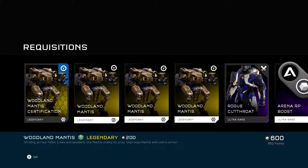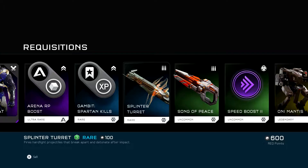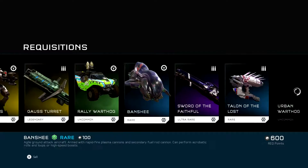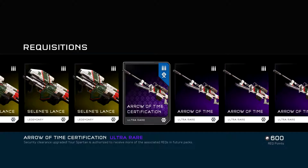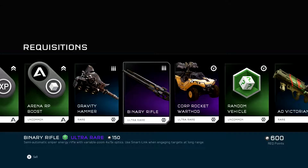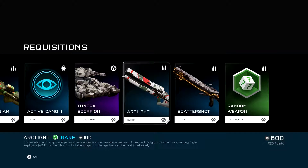Woodland Mantis Certification. Rogue Cutthroat Armor. Splinter Turret. Song of Peace. Ghost Turret. Silent Lens Certification. And, Arrow of Time Certification. Gravity Hammer. Binary Rifle. Add Victorium. That's a good one. Arc Light. Tender Scorpion.